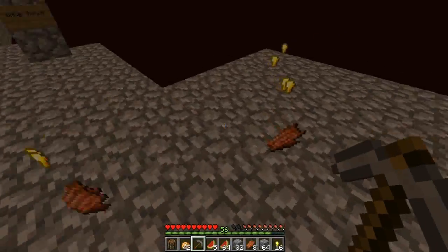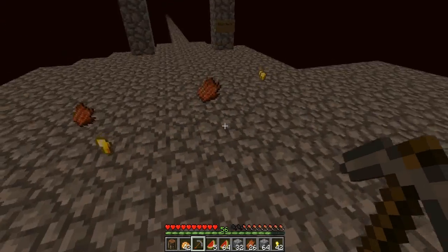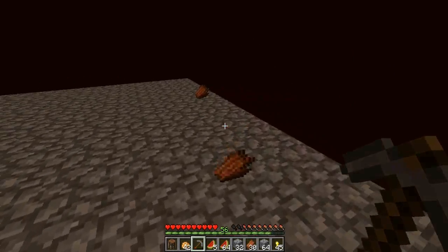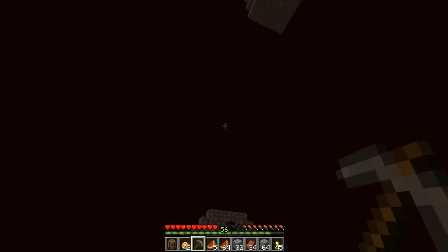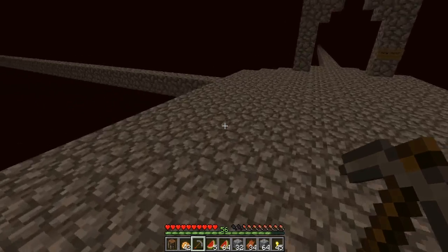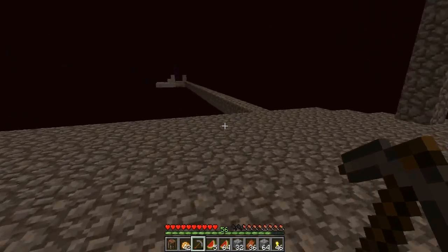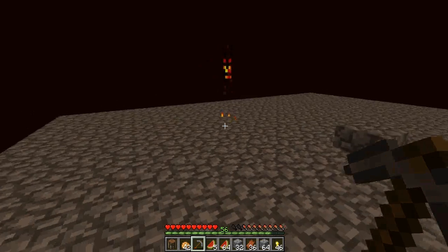Get that gold! Look at all that gold — it's like a rain of gold! They're already dropping down. I can definitely speed that up by building a noob tower somewhere over there. I need to cover this area and then make the noob tower with ladders. We've already got 45 gold nuggets so it seems to be working out pretty good. I could just AFK here and let them drop, but shooting with snowballs would speed it up.